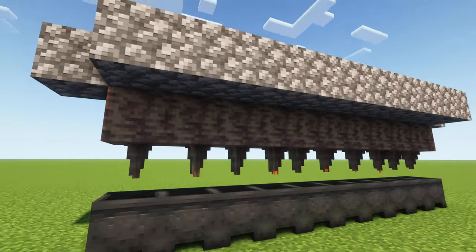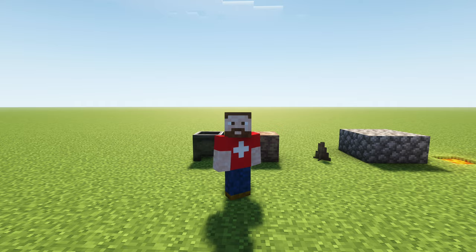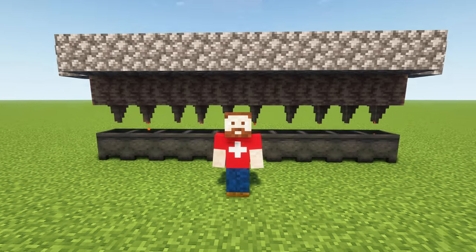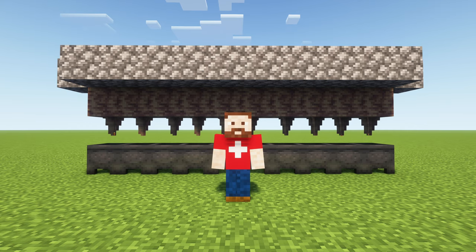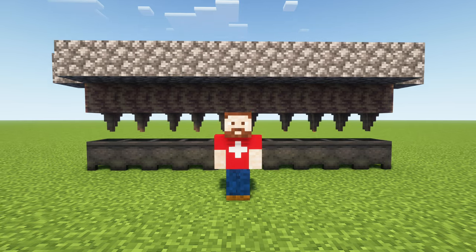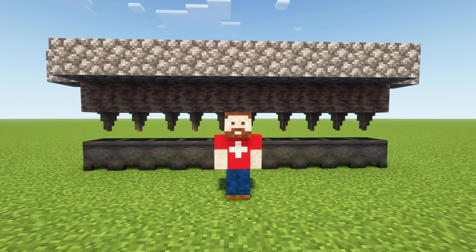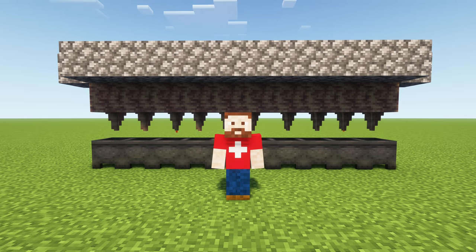That's the lava generator — pretty neat stuff. That's all I have to show you for today. This is how you generate your own lava for your builds, for your traps, for obsidian generation, or whatever you want to use it for. I hope you liked today's tutorial. If you did, please leave a like below. Be back next time when I have more Minecraft tutorial stuff for you, or watch one of my other Minecraft videos on my channel. Until next time — I wish you all the best, have a great time, be safe, stay healthy. Bye.